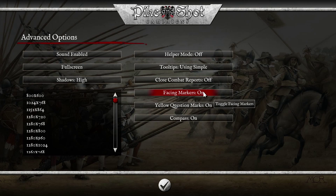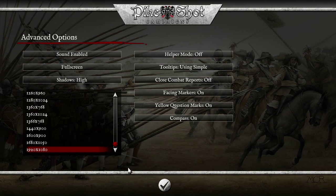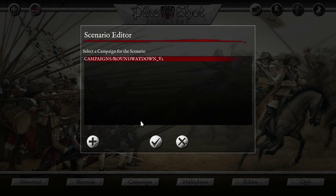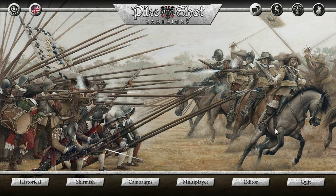Facing markers — you want those on. I don't know why you'd ever want to turn them off; it just seems like it's objectively the right thing to do. You've got yellow question marks, which I don't actually know what that does, and the compass — I don't think it matters at all. You've got a bunch of resolution settings. You also have a level editor which is actually pretty robust; there's a lot of things you can do in it. I haven't messed around with it too much — I have about just under two hours with the game so far.